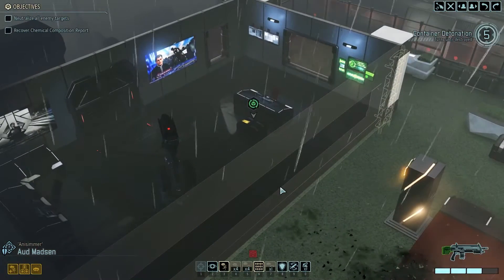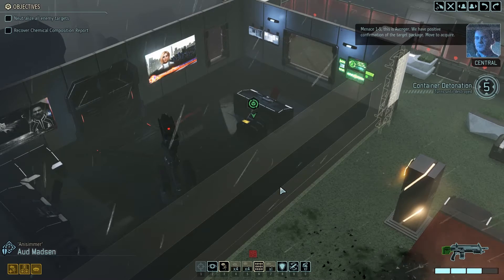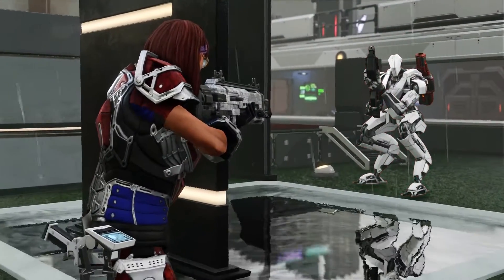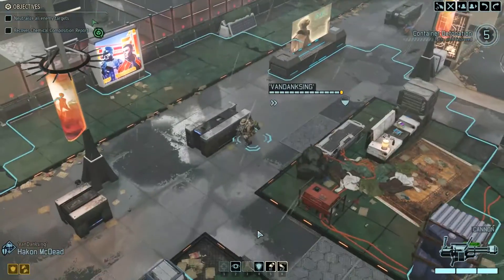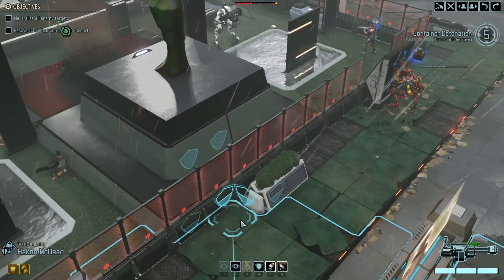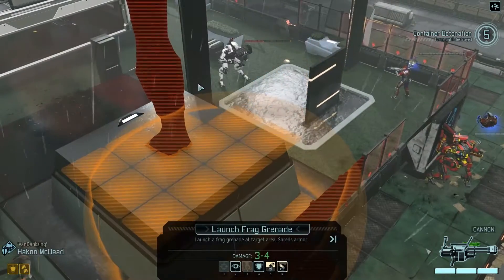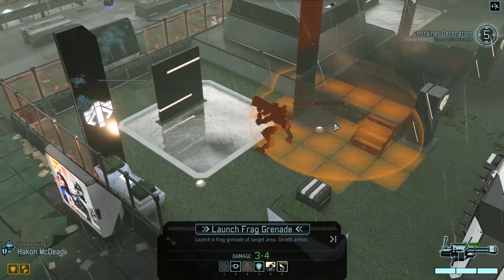Objective here! Menace 1-5, this is Avenger — we have positive confirmation of the target package, move to acquire. 89% — let's give it a shot. Hard target! Minimal damage! That's why we have Van Dancer. Kinda wanna — because I think the other guy is still alive here. Not sure if I can reach him — this is for you!